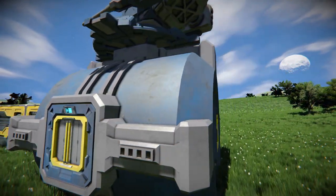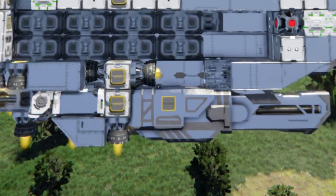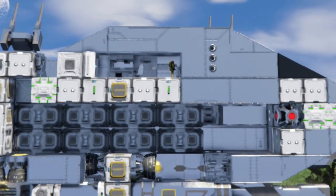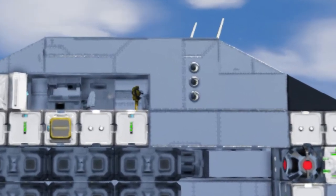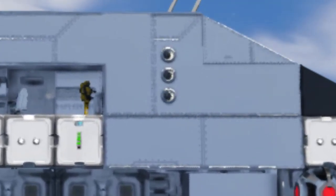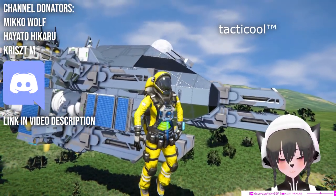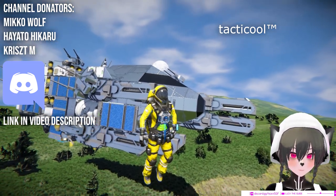By reducing unnecessary armoring of your ship's non-critical components, you can significantly reduce weight, PCU, and cost — or put that armor elsewhere where it truly matters. And that's one thing that can help you make a more tactical ship.